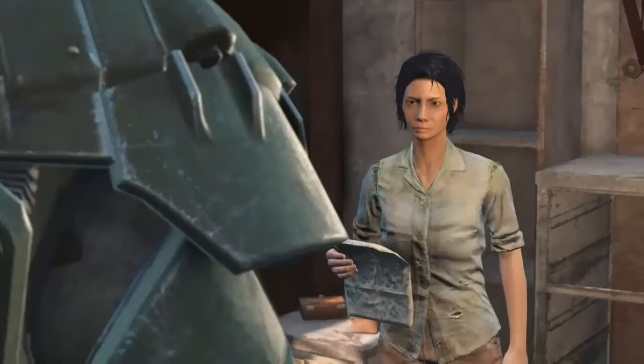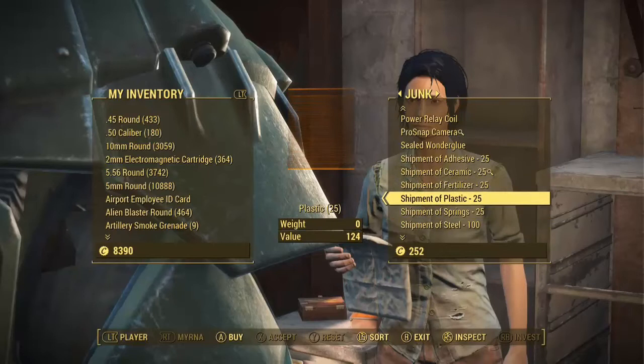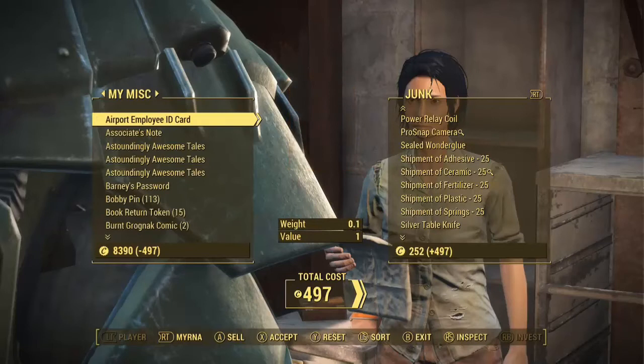So we just go to the vendor and sell it. Now, you're not going to be getting a lot of caps this way because most vendors have right around 250 caps or so. But what you can do is use it as currency — I'm going to get some shipments from her and instead of paying in caps, I'll just pay her in purified water.